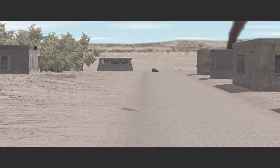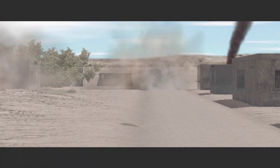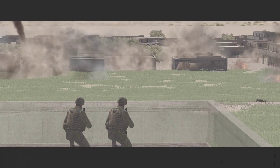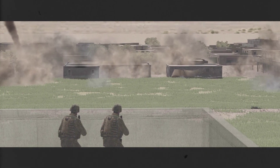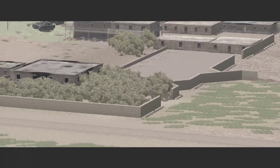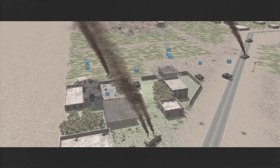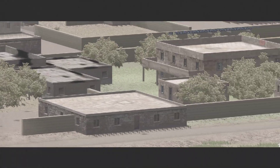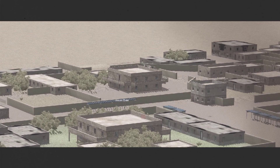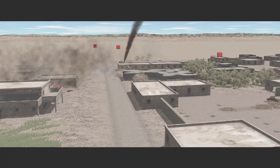Another machine gun bunker, this time near the town objective, is spotted, and I call in artillery to soften up the positions for my assault. Taking stock of the situation from the highway, it's clear that there are a lot more enemies that need to be routed out. The town objective is within reach, but we've got some major problems, notably the bunker right there.